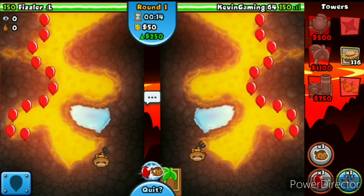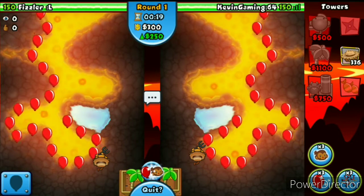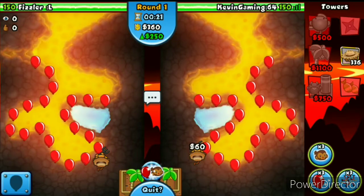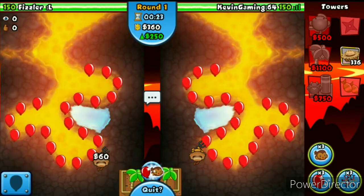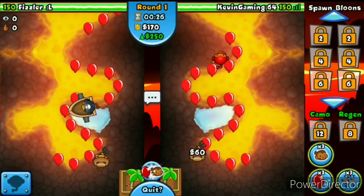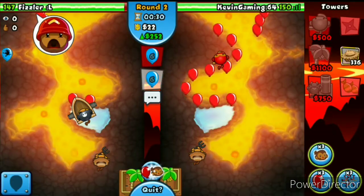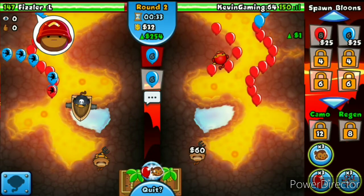There we go, we got a farm. We're going to go first for a Ninja start. I might have to start sending him a little bit of balloons — hopefully I don't have to be worried because I don't want to send too much. He's going for a Boat again — everybody's going Boat in this map.